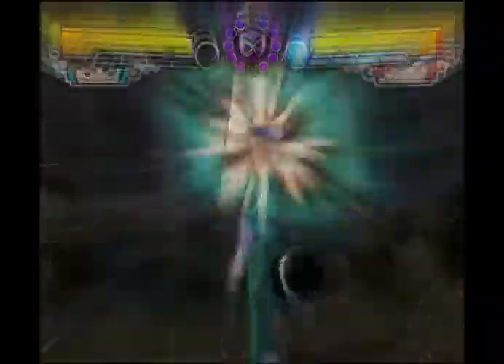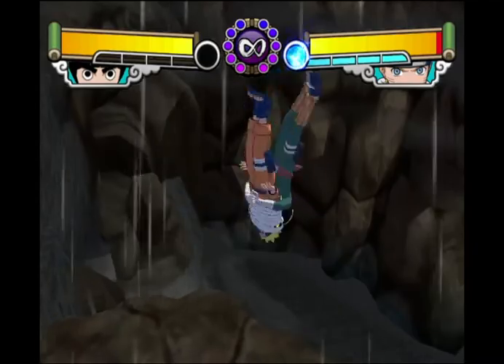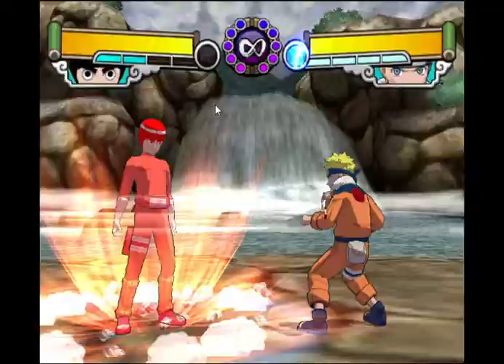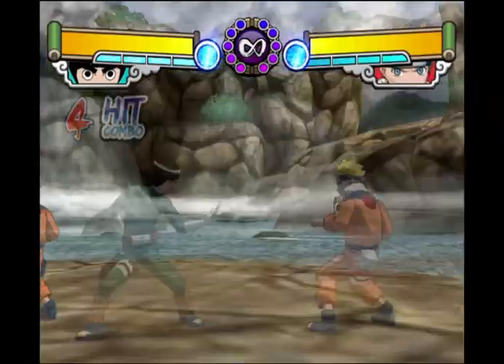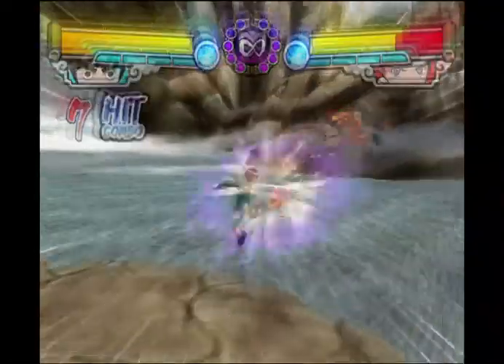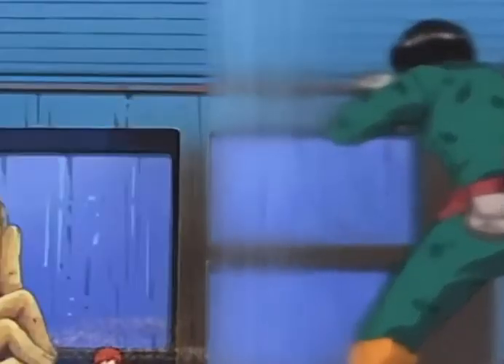Additional changes include a new animation on 5X super, and last but not least, the great 2-way — also known as the Leaf World Wind — which is much faster with lower end lag, allowing you to combo off of it. Lee undergoes more changes when entering the third gate, but those will be covered in a later section.